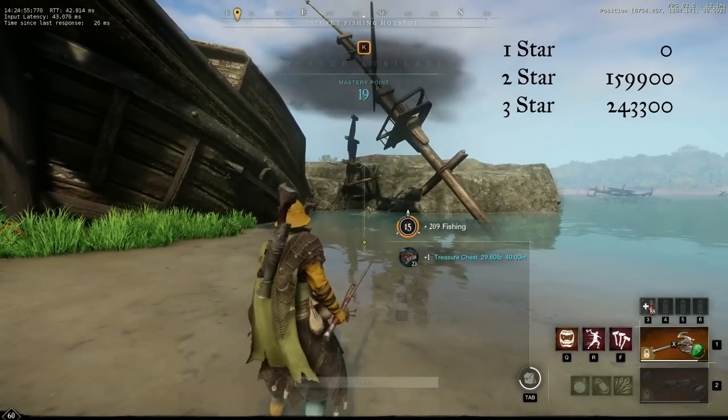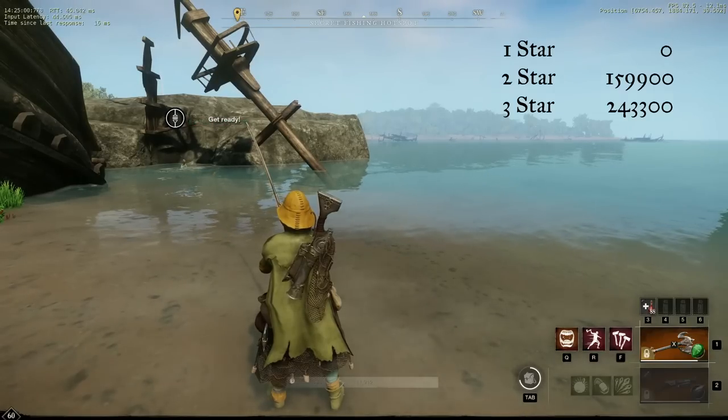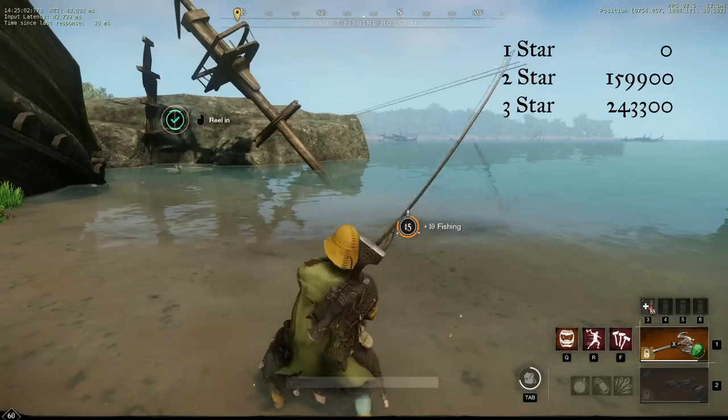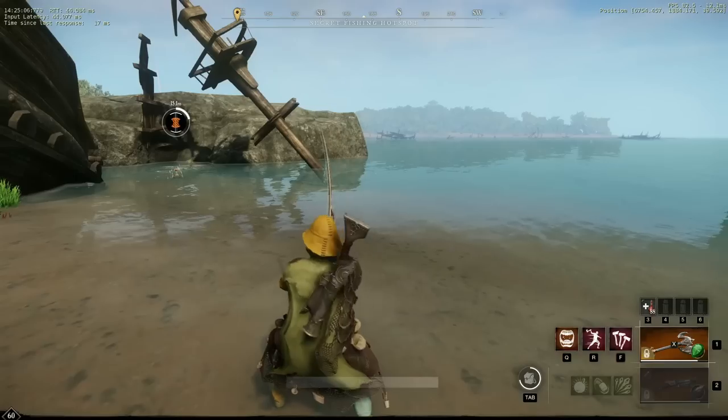Hot spots in New World also provide a luck bonus, which is why everyone recommends fishing them. For a one-star hotspot you get zero luck bonus. For a two-star hotspot you get 159,900 luck. For a three-star hotspot you get 243,300 luck added to your base roll.